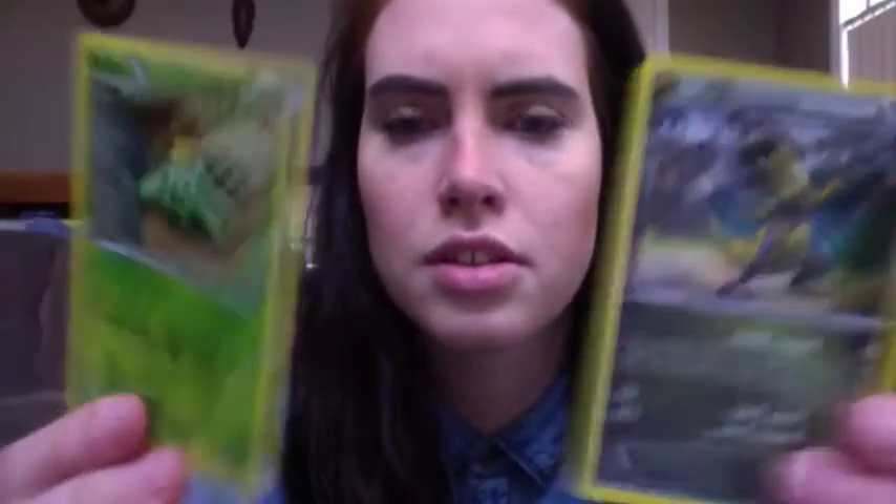Haxaurus and Cacnea — two shinies. Although they won't really shine in this video. It's quite dark today; it's very grey outside, it might rain. Next pack — hope we get something good.